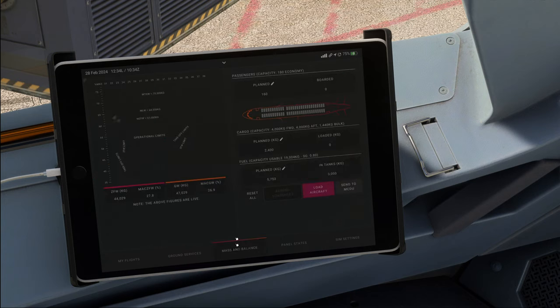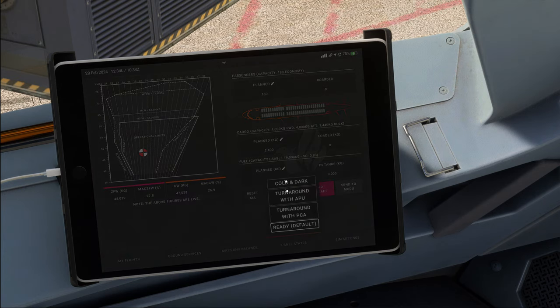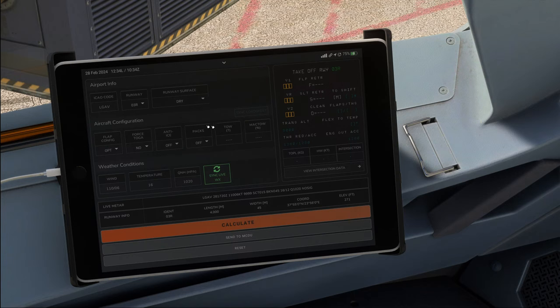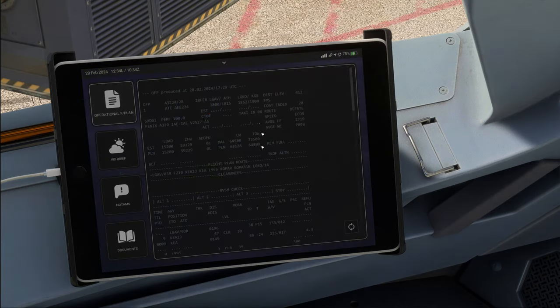The mass and balance menu looks pretty much unchanged compared to earlier versions, but what is new is the 'send to MCDU' button — we'll play with that a little later on. Panel states has a new layout but the rest is unchanged. We'll go over the remainder of the apps later on, but also here we've got the send to MCDU button now, which is surely going to be pretty useful.